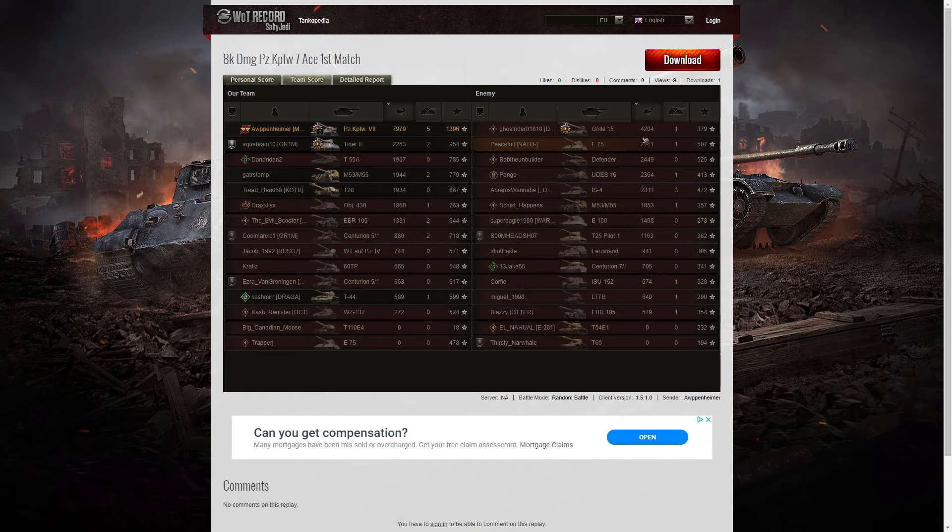The next high score was that Grille, who for some unforeseen reason parked in front of Arpenheimer when he was loaded. Arpenheimer just said thank you very much and bang — he was out of the game. That guy picked up a tank sniper during that game: 4,204. And the next high score after that was the E-75, who also drove straight in front of Arpenheimer when he was loaded, and of course he took that opportunity as well.